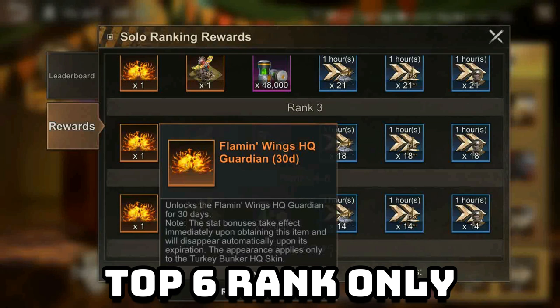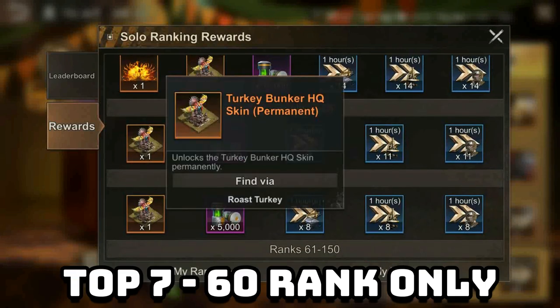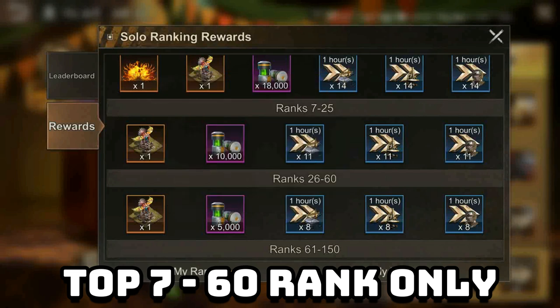The top 6 overall event ranked survivors will receive the Flaming Wings HQ Guardian skin with a 5% lethality buff and 5% help buff for 30 days. The next 7th to 60th ranked survivors will receive the Turkey Bunker HQ skin with 2% troop attack.